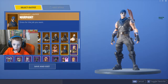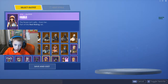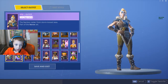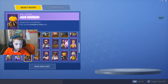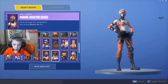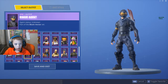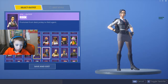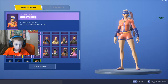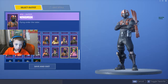Valor, War Paint, Battle Hawk, Brawler, DJ Yonder, Dusk, Elite Agent, Fable, Phone Cops, Giddy Up, Ginger Gunner, Contras, Interceptor, Jack, Gordon, Mitchell's Mission Specialist, Mogul Master Canadian version, Moonwalker, Nightshade, Peekaboo, Rapscallion, Redline, Rogue Agent, Rook, Rust Lord, Sledgehammer, Sparkle Specialist, Squad Leader, Sub Commander, Sunstrider, Star, Technique, The Ace, Trailblazer, Wingman, and Zoe.